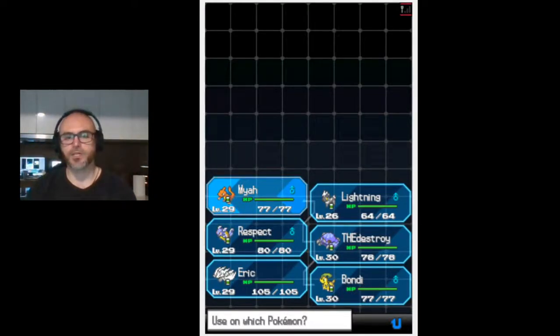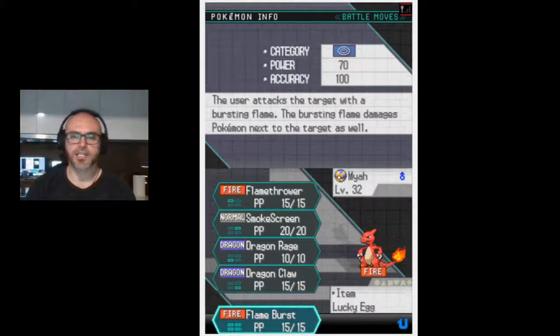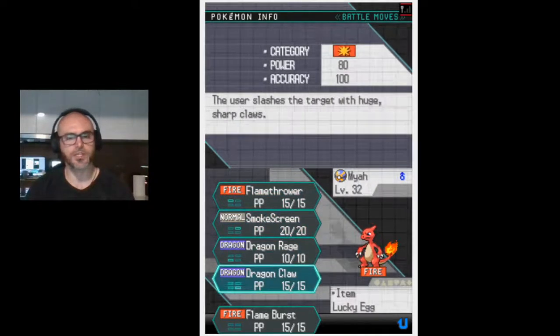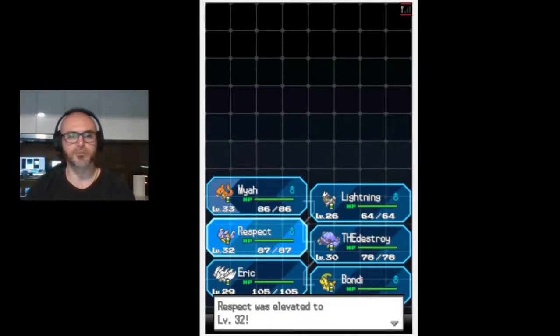We'll start with Maya. We might push Maya up to level 33. Flame burst is a special attack base 70, flamethrower was 95, so we're going to stick with flamethrower. We might get rid of dragon rage just because it's not super necessary. It must be level 35 where they evolve, but I don't want to push our team too far.